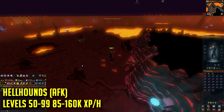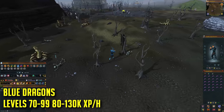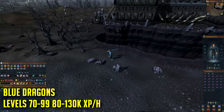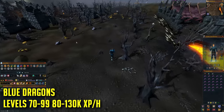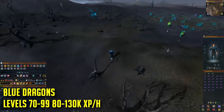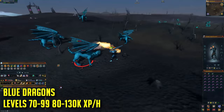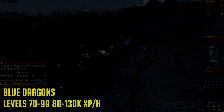At all 99 combat stats I was getting around 170k experience per hour there. If you have 70+ combat stats you'll have higher accuracy against blue dragons, and you can train on them in the wilderness to make money from dragon bones and blue dragon hides — netting around 80 to 140k experience per hour. It is a long walk to bank each time though. Remember to bring an antifire potion or use Protect from Magic, otherwise they will hit extremely hard. To find blue dragons, re-watch the video clip of me walking there.